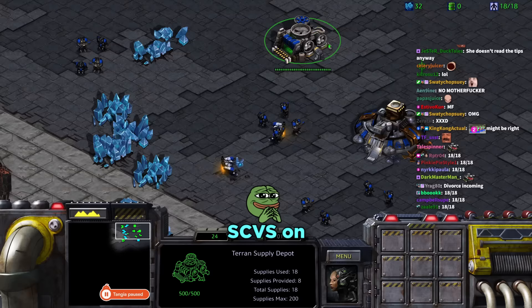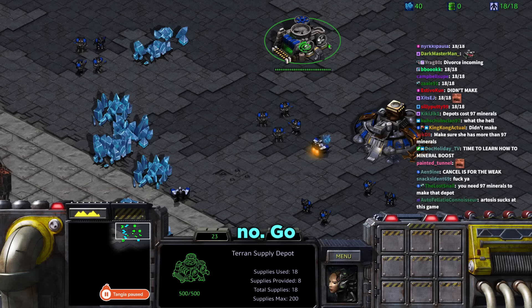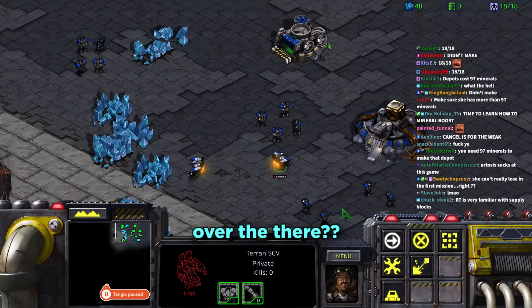Tara clicks the command center but the SCV wanders off. Daniel shouts at her to send it back to mine. She asks why it has to go all the way over there, and Daniel says so it can do stuff over there.